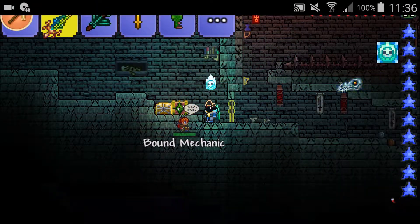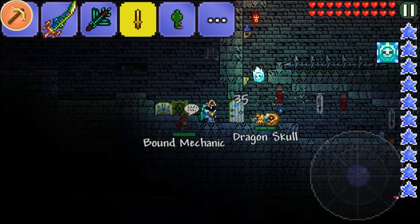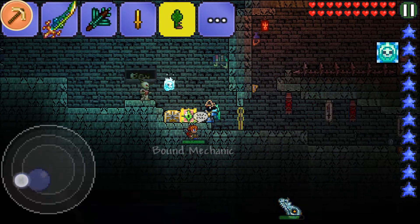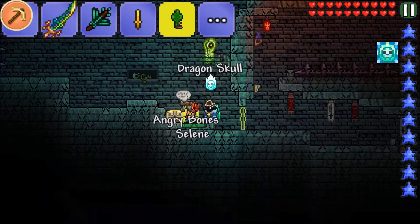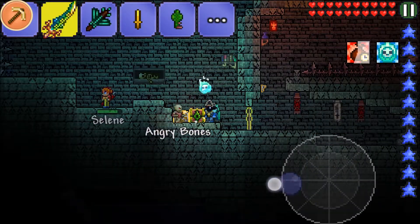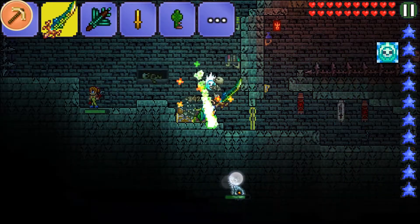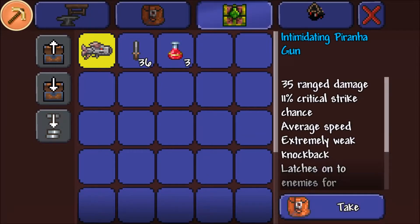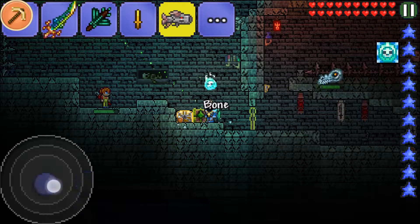I found another chest, and I already grabbed my corruption key. I want to see what's in there — a piranha gun, some throwing knives, and a healing potion.